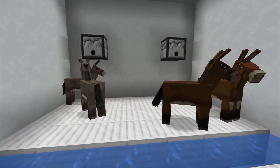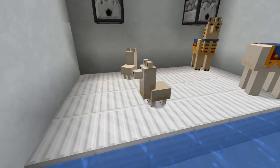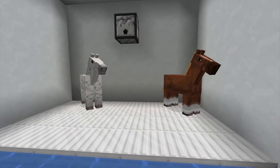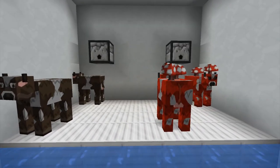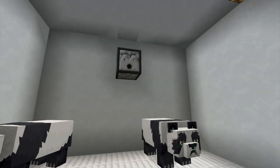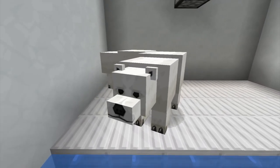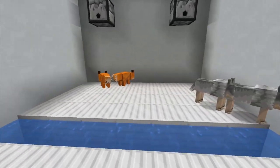And then we've got the mules and the donkeys. We've got the trader llamas, the regular llamas, which came out as babies for some reason. Oh yeah, they randomly spawned as either babies — yeah, okay, I get it now. And then we've got horses here. We've got the cows and the mooshrooms. And we've got pandas over here. How come they've got runny eyes? Maybe I should do dioramas for each of these, just to make it a little more colorful.